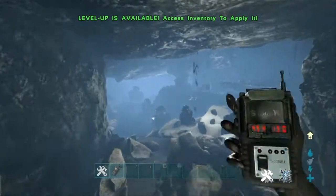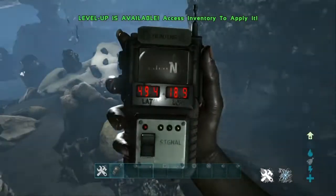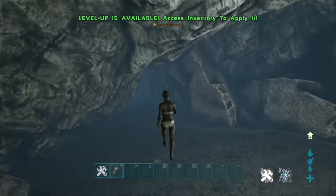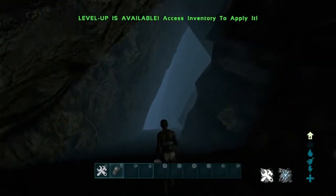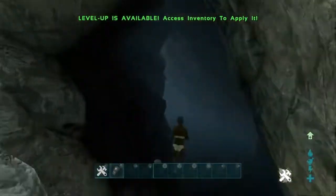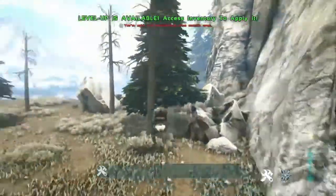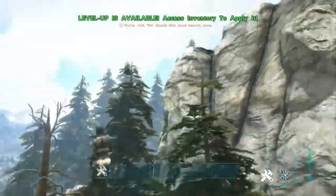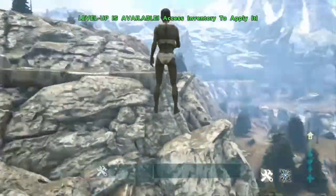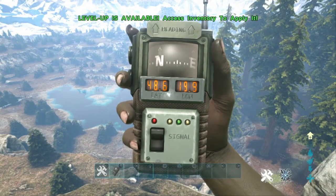I'm going to be showing you some good base locations on Valguero. First we got 49.4 latitude, 18.9 longitude — it's the oil cave. Most of you probably know about it, but it's a very good base location. It has a small entrance at the front — really tiny entrance. Easy to defend, very defendable. The outside coordinates are 48.6, 19.9.